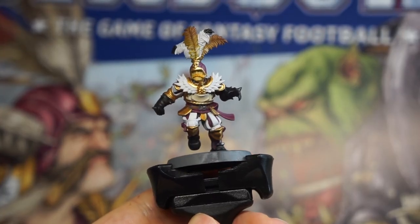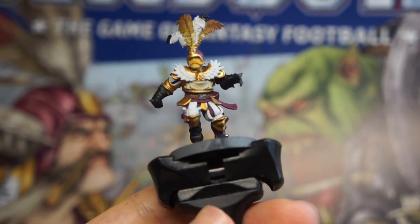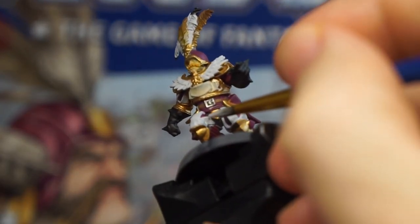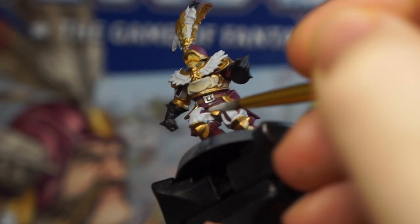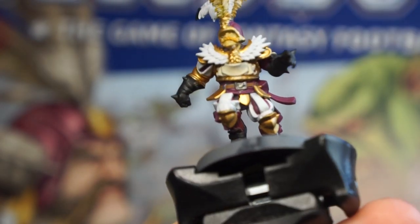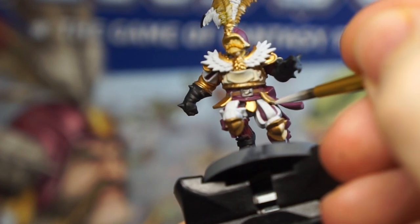Much better! This mini is actually a good example of how you can mix and match the uniform. As you can see with this one, I painted the interior of those vents with the pink and the exterior with white, so that there's a bit of variety with the other players, but he's quite clearly still a Bogenhafen Baron.